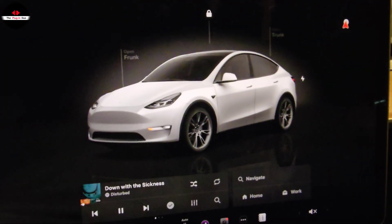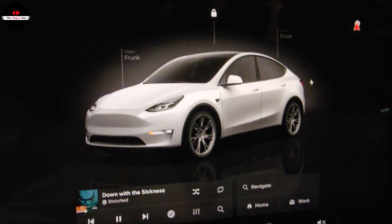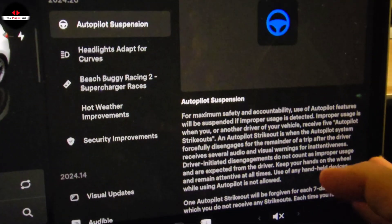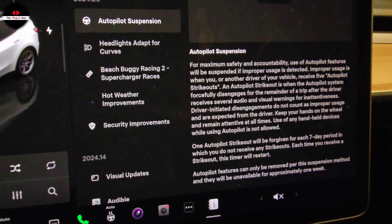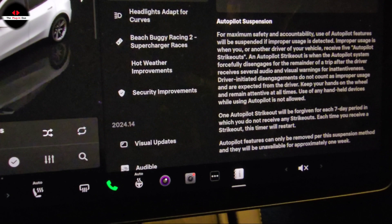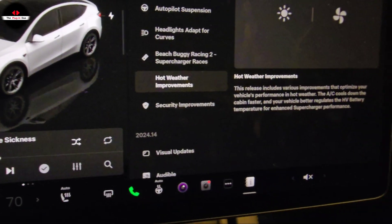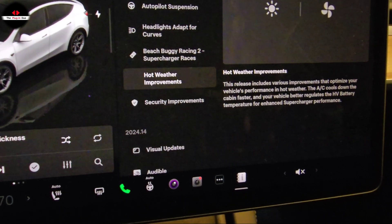Hi there, welcome to the Plugin Duo once more. This time, a very nice surprise late at night — or early in the morning, you take your pick. We got a new software update: 2024.20.1. It's got some pretty good stuff. We've got autopilot suspension — if autopilot finds you're misusing it, it will suspend you for the rest of the drive. Five autopilot strikes means seven days disengaged. Also beach buggy racing supercharger races, a new game feature, and hot weather improvements — AC cools the cabin faster and improves battery performance.